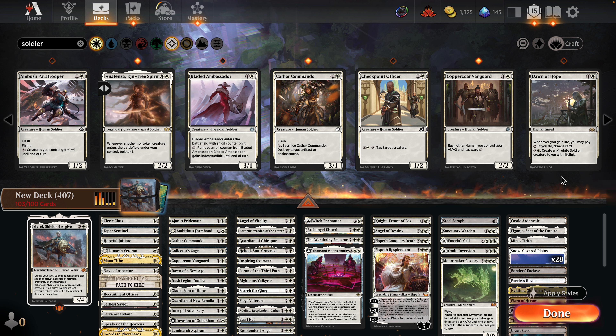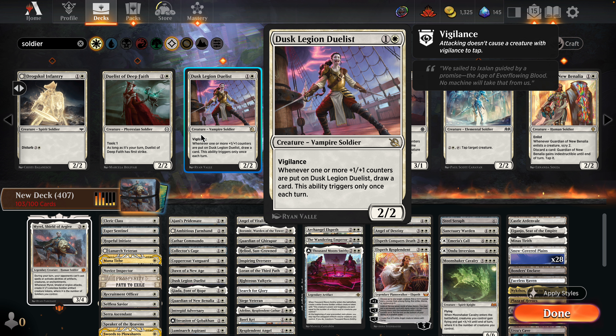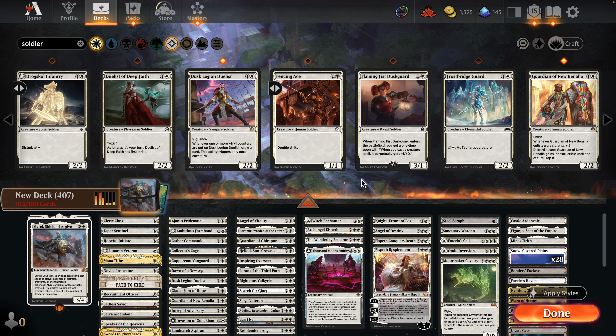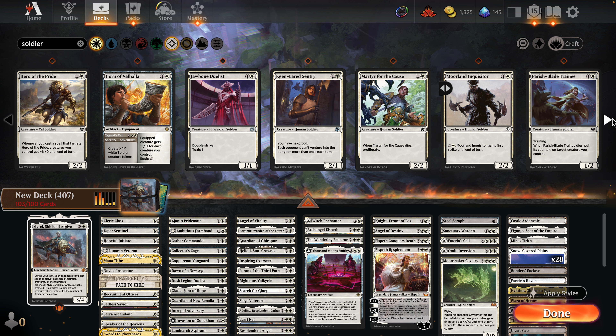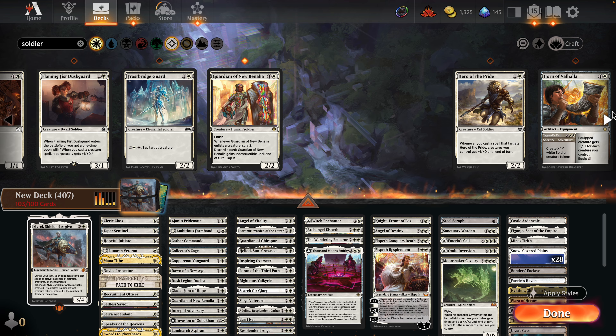Dawn of Hope creates a white creature token and offers some card advantage. Fencing Ace is a double striker — that's kind of cool. Dust Legion Duelists has been amazing: put a counter on it and draw a card. We also have some boons with a Flaming Fist Dust Guard. Guardian of New Benalia is interesting — you can enlist it and give it indestructible by discarding a card.